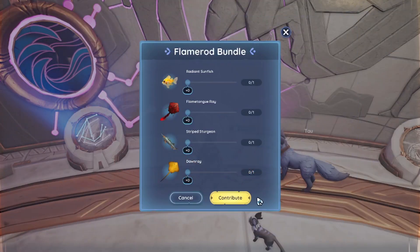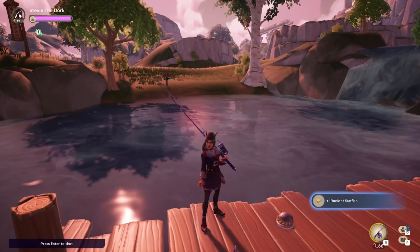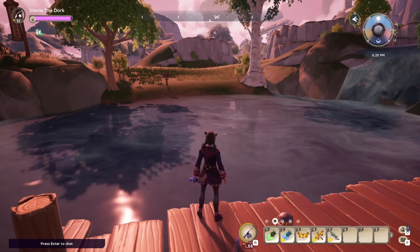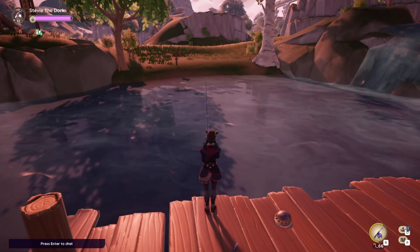Grab your fishing rod and let's start with the flame rod bundle. The Radiant Sunfish can be found in Kilima rivers using regular worms and can be fished up at any time of day or night. This one took me about 60 worms before I fished it up.